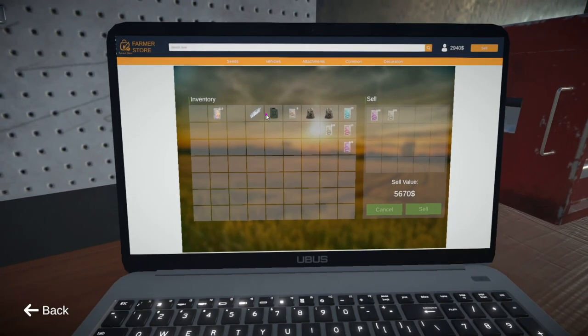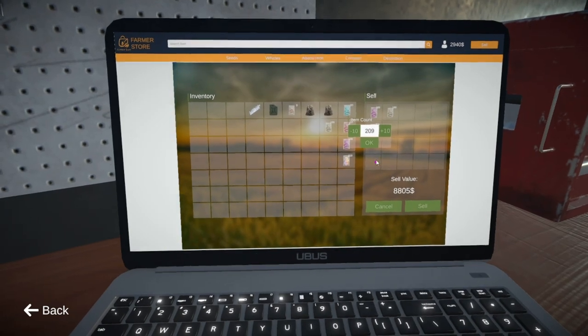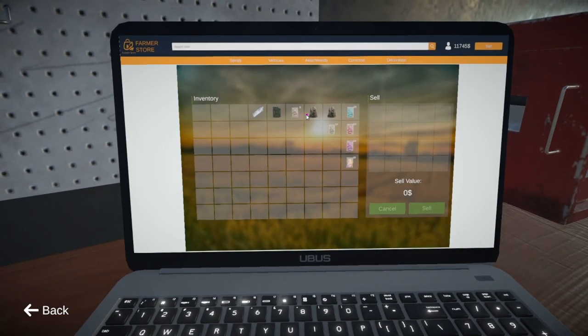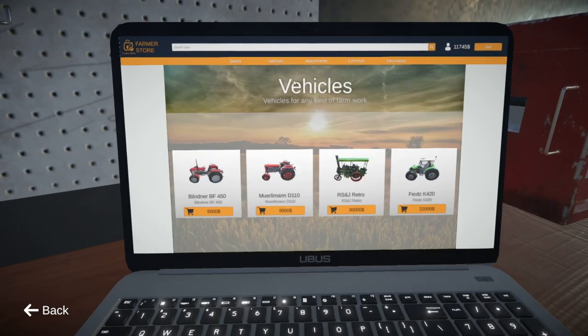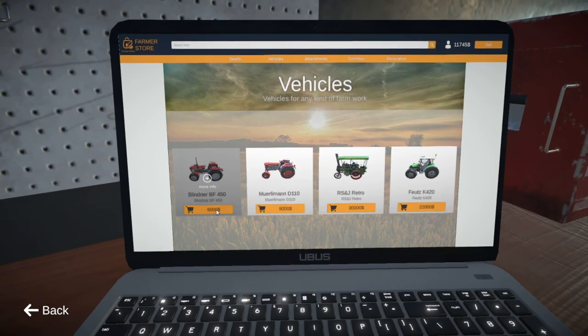We might have glitched but it's sorted. We got 219 of this stuff, which means we made 8 grand total. Let's sell. The glitch fixed itself and we have $11,000 in the bank. I definitely think we need to buy a tractor.